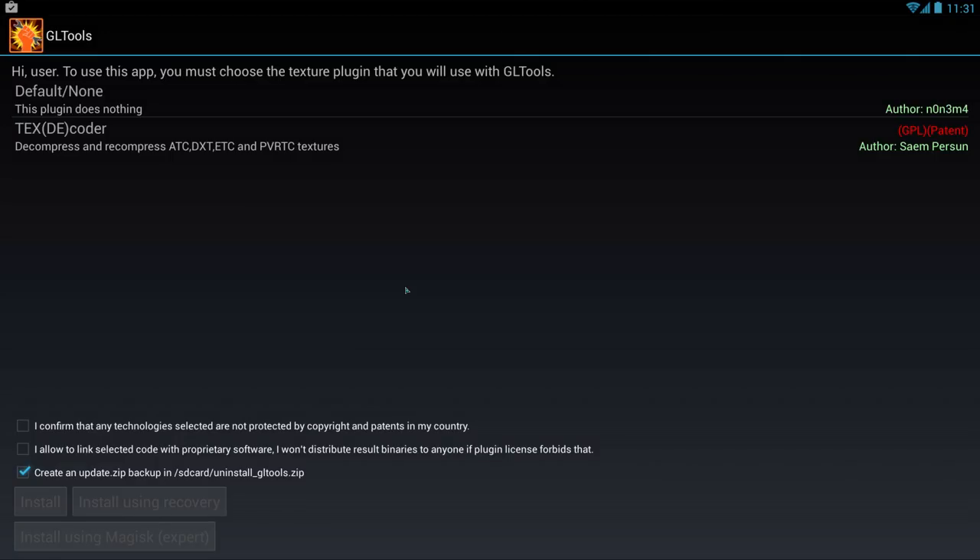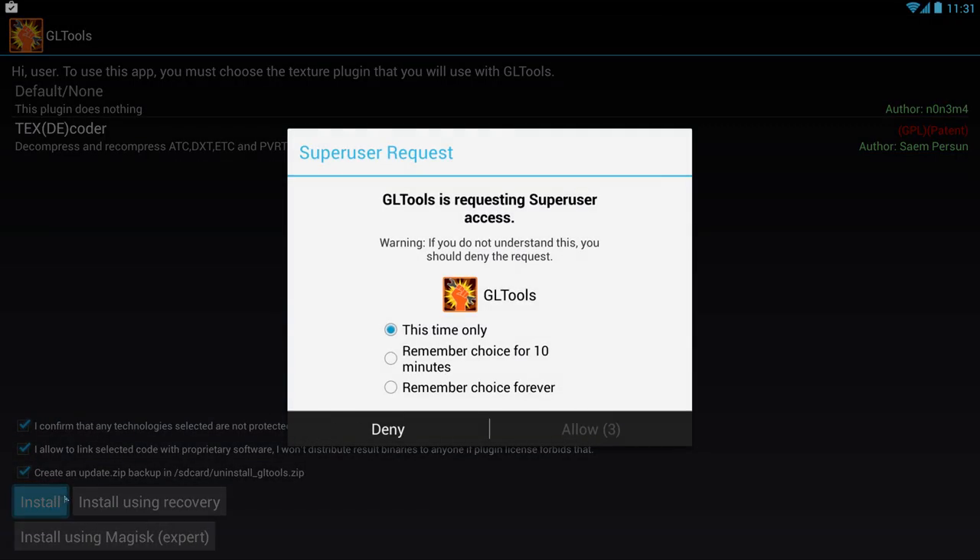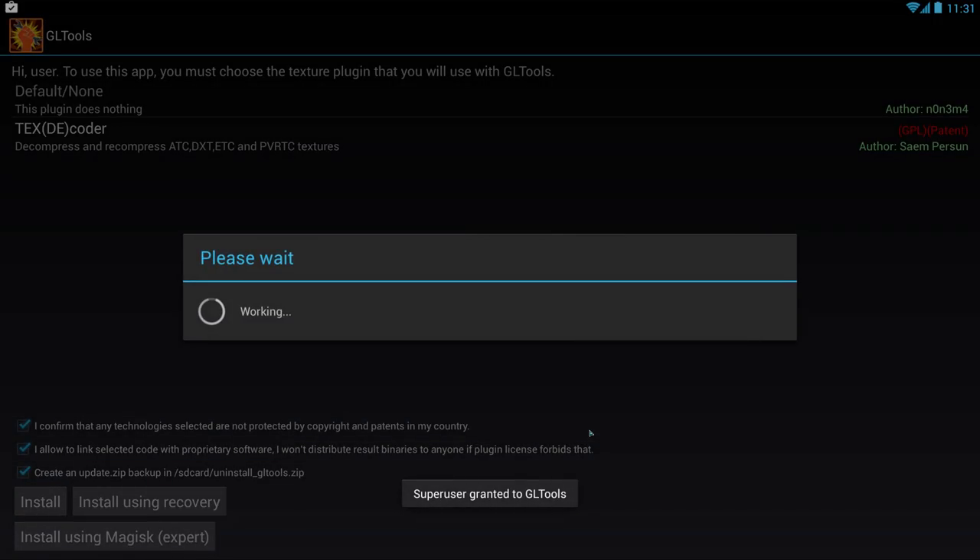Once GL Tools is installed, open it and check the second installation option as well as all the boxes at the bottom left of the screen. Click the install icon and allow the app to gain superuser access if prompted. The Android system will reboot, allowing GL Tools to gain access to system files.